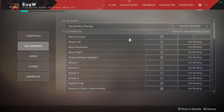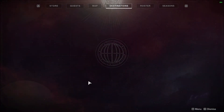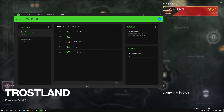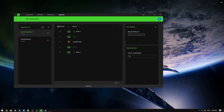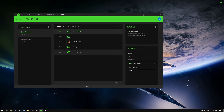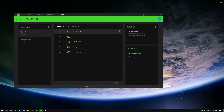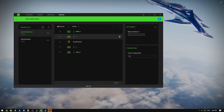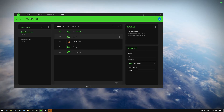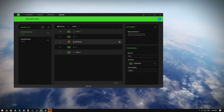There are two bindings we need to set, and then we can move on to our macro. Now I will explain how it works. First, we need to press the plus key to start holding sprint, then hold the move forward key — slash. Then we switch the weapon.